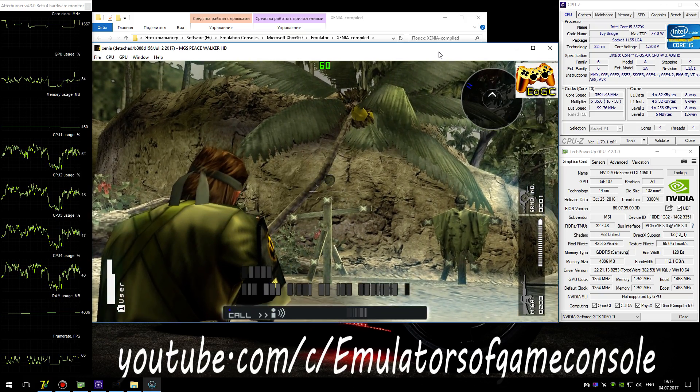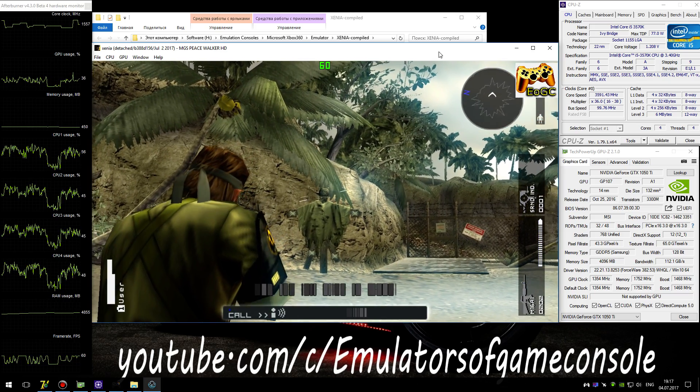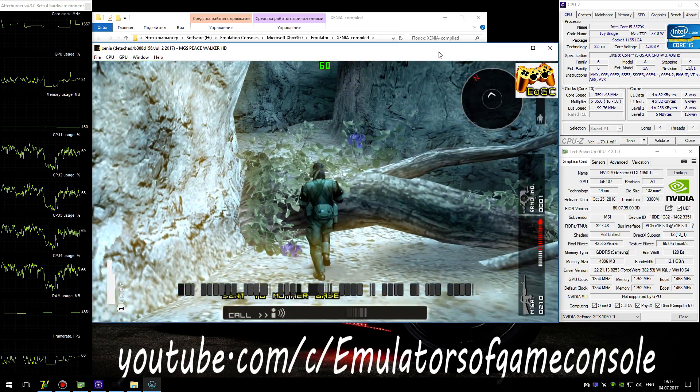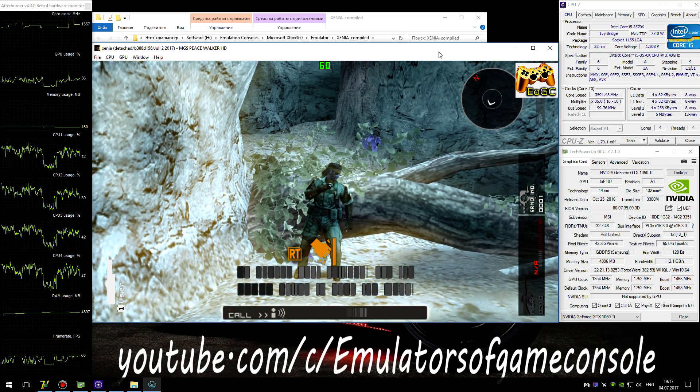Snake, are you clear on the controls? Take a minute to refresh your memory. Use the left stick to move. Use the right stick to adjust your view. To change your settings, use the start button to open the menu.